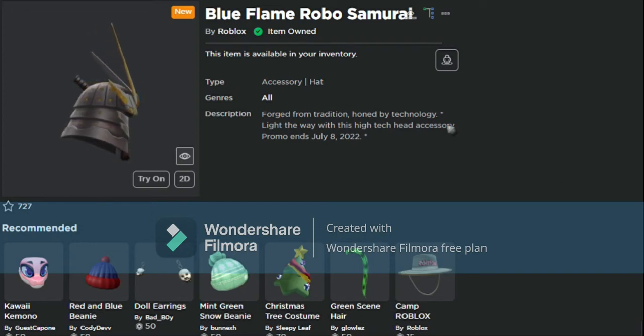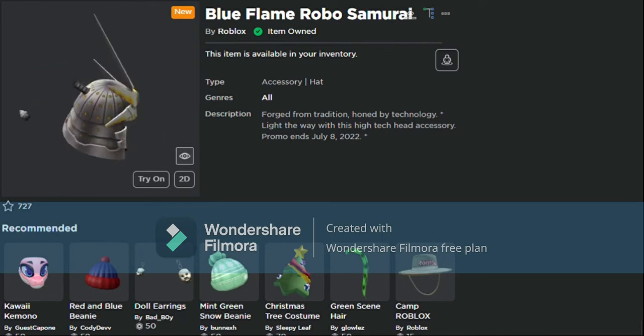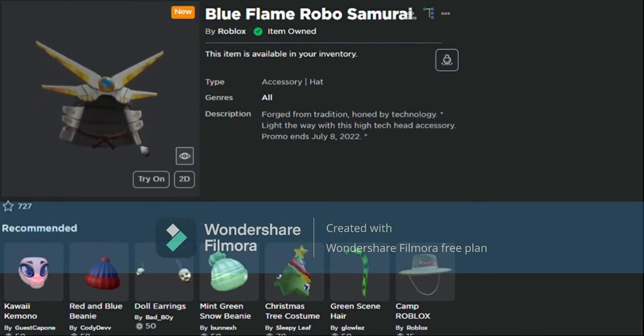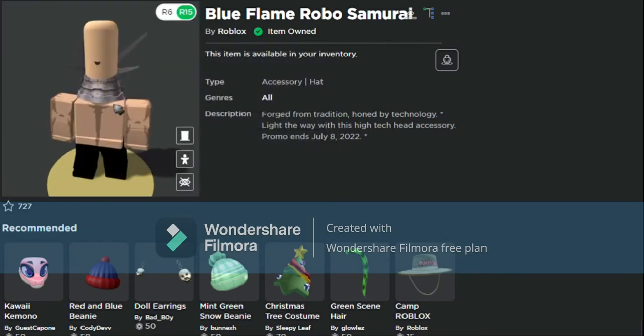Hey guys, welcome back! Today I'll be showing you guys how to get the blue flame robo samurai hat. It's a pretty cool item — you can only get it until July 8th, 2022, so get it right now. I'll leave the link in the description.